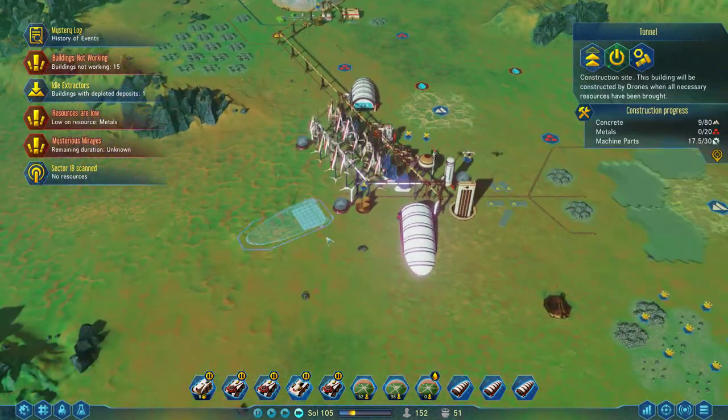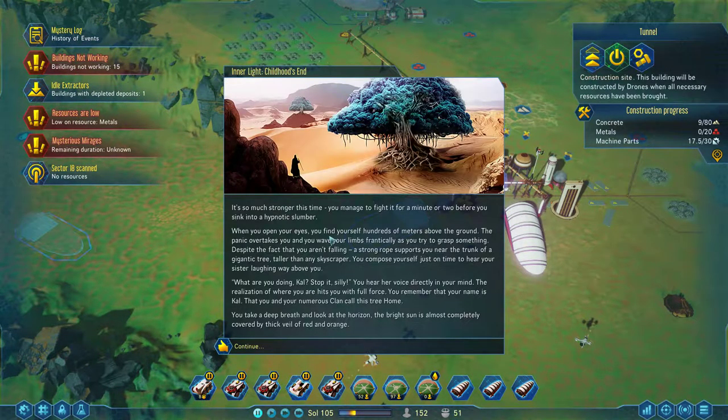Everything's getting strange and very strange looking. We're building this — so much stronger this time. You manage to fight it for a minute or two before you sink into a hypnotic slumber. When you open your eyes you find yourself hundreds of meters above the ground. The panic overtakes you and you wave your limbs frantically trying to grasp at something, despite the fact that you aren't falling. A strong rope supports you near the trunk of a gigantic tree, taller than any skyscraper. You compose yourself just in time to hear your sister laughing way above you. You hear her voice directly in your mind.